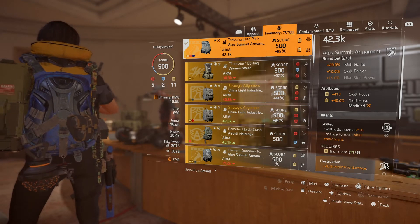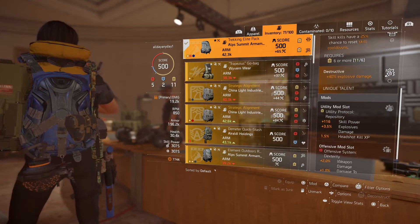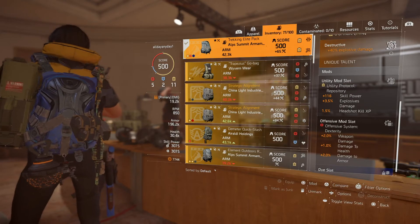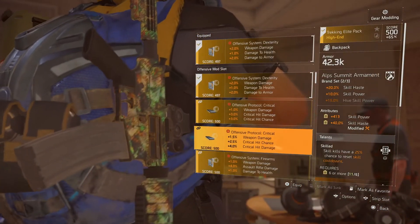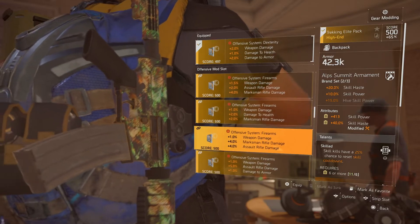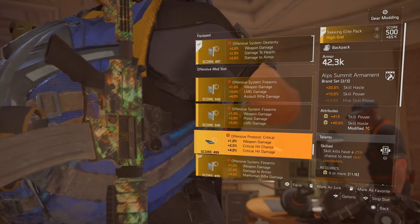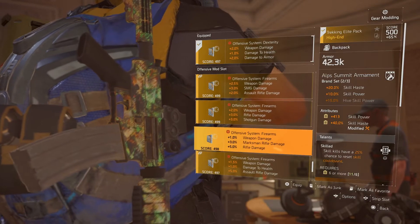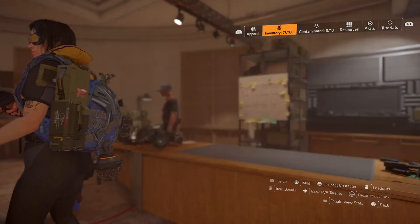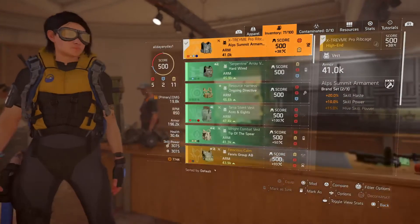For the Alps Summit Backpack, you definitely want two yellows. You can also opt for a China Lights backpack instead, because you can get three attributes, two talents, and one mod. The two attributes you'd go with are skill power and skill haste, plus a weapon damage attribute, with Skilled and Destructive as the two talents. The reason you want the extra weapon damage is to push your weapon damage even more, since this build isn't solely focused on skill damage — your skill damage is based off the mods, and you need high skill power. I'm already at 3075 skill power, so my Seekers are pretty high.